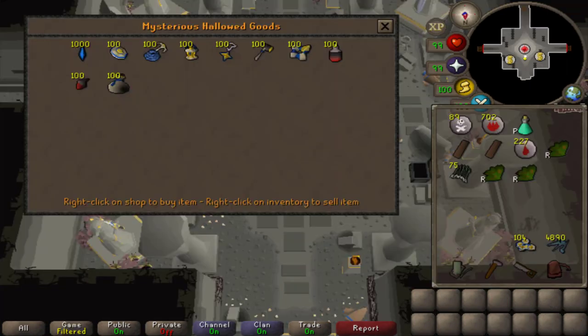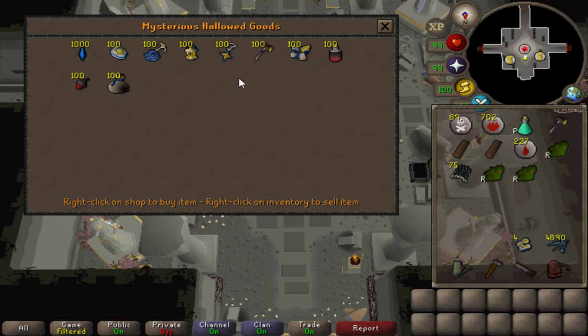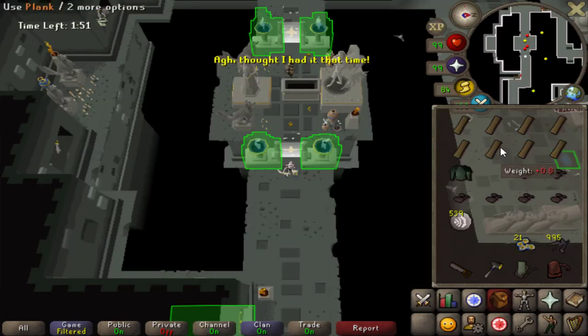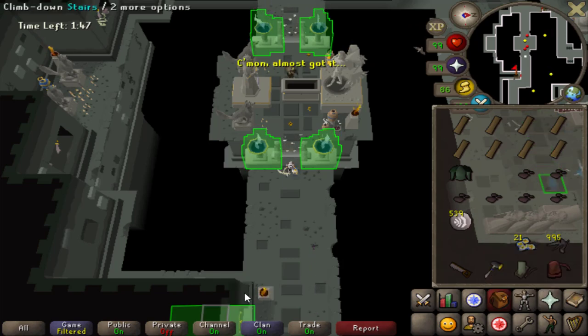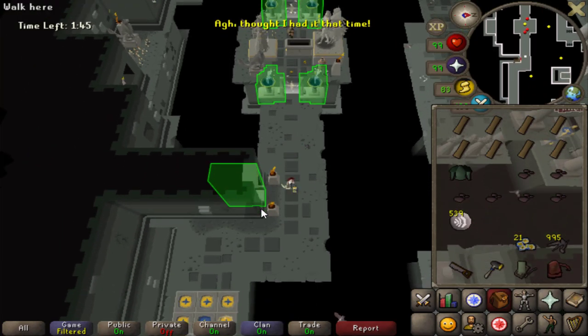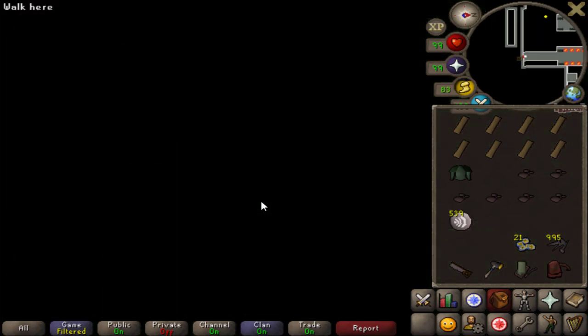100 marks later and I can now afford another item. Here you can either get the Hallowed Symbol or Hammer — it doesn't matter too much which one, but I personally decided to go with the Hammer. This makes it so that you never fail or bend nails on the bridge obstacle, so you can use lower tier planks and nails. So I'm just using normal planks and steel nails now. You don't need to have it equipped for it to work. Also, it doesn't work as a hammer outside of Sepulchre.